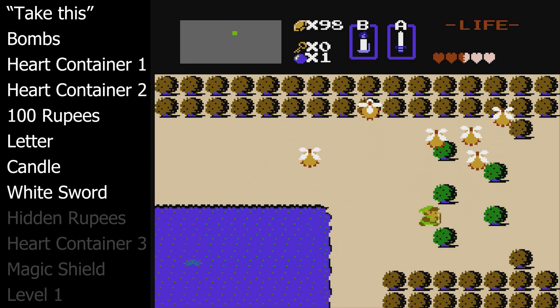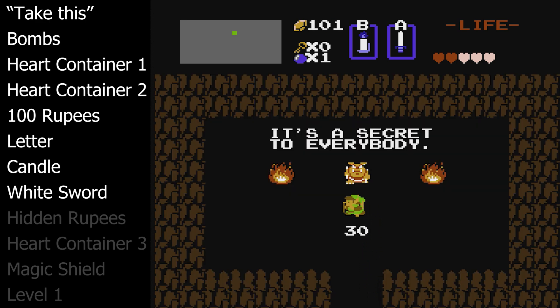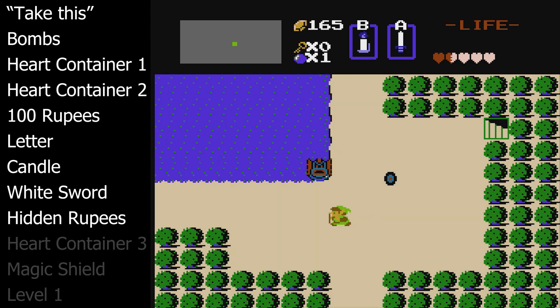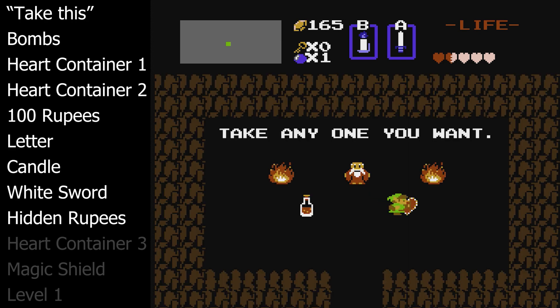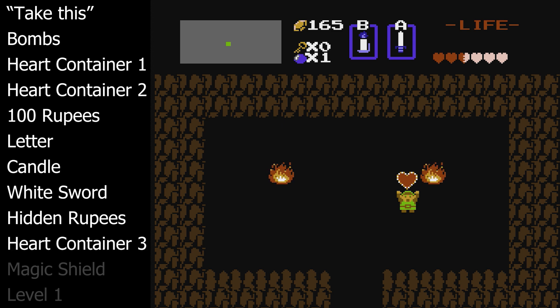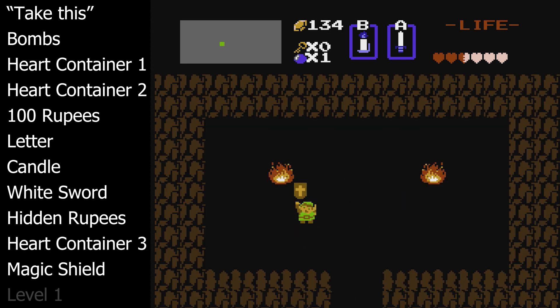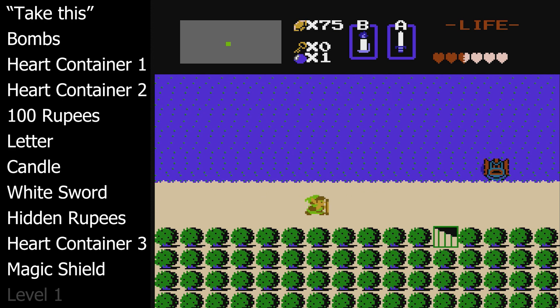Follow the river to the left and down to the screen with five trees. Burn the bottom right tree and uncover another hidden rupee spot. Down two more screens and we'll get another hidden rupee spot. Now to the left one more screen and we're going to get our third heart container. Go left one more screen because we're going to uncover our first secret shop where we need to purchase the magic shield. Many shops have the magic shield throughout Hyrule, but this one has it for the cheapest price — 90 rupees.